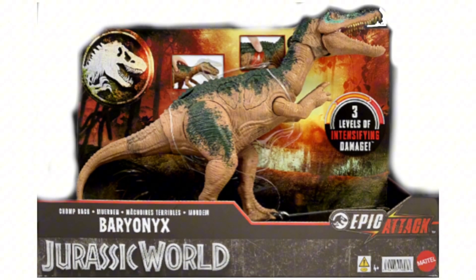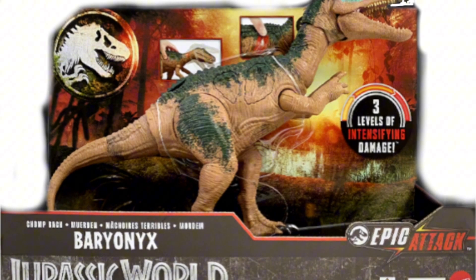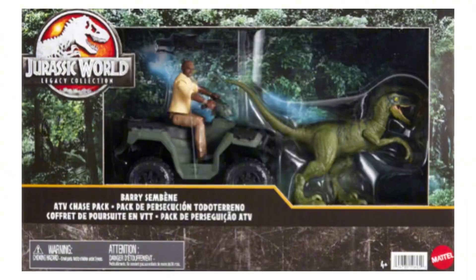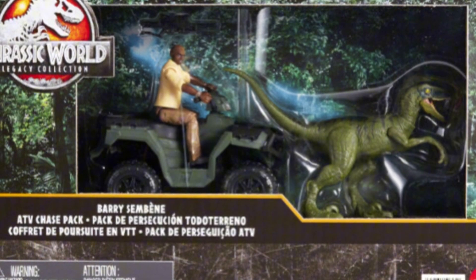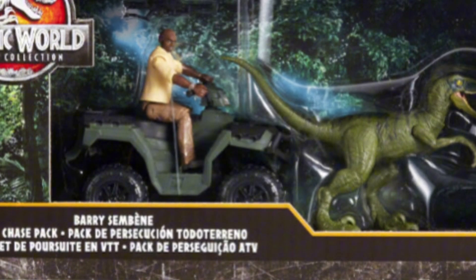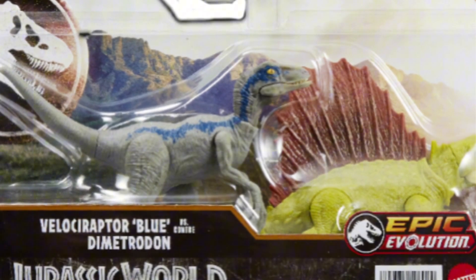The Jurassic World Facts app has updated and revealed a lot of new epic evolution creatures, starting off with an epic attack Baryonyx, which looks pretty interesting. My favourite one is probably the Bary Sembene, which is our first Bary Mattel figure. I've got some Lego Bary figures, and he's pretty rare because they only made one Lego figure, so I'm pretty happy I have that. Bary's one of my favourites.